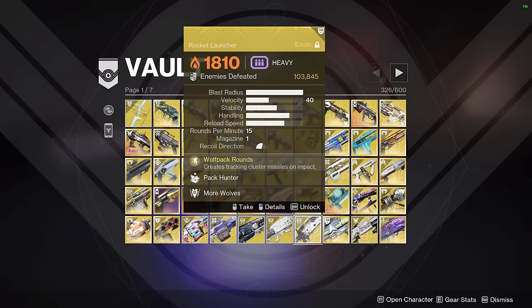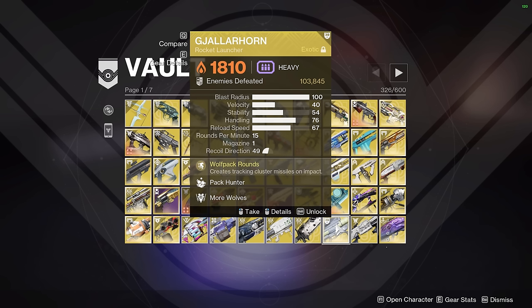Gjallarhorn — speedrunning classic. Even if you don't speedrun, this weapon is absolutely fantastic. I have over 100,000 kills on mine. It's great for add clear, its reserve buff makes it decent for solo content, it's good for buffing your teammates during rocket DPS, it's good for GMs, it's good for like every facet of the game. So Gjallarhorn is excellent — no surprise that it's in a speedrunner's vault.